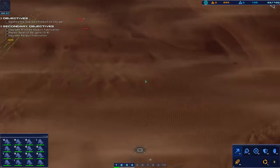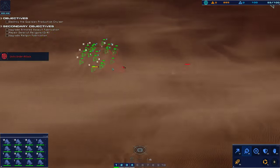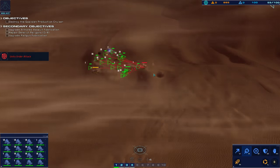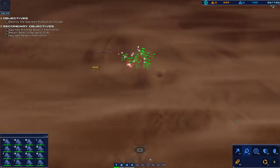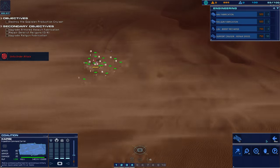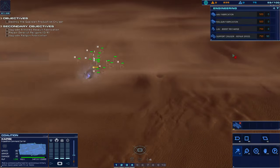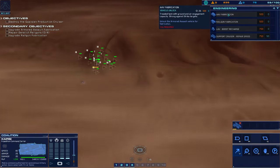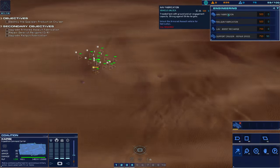Oh boy — enemy armor is bearing designated. Strike craft taking effective fire. Steady fire. Hostile strike craft down. Hostile armor eliminated.